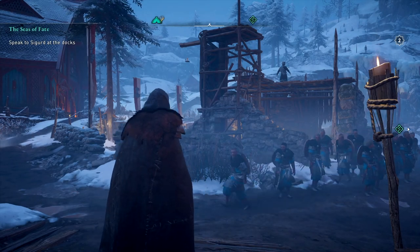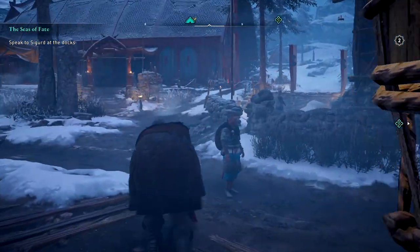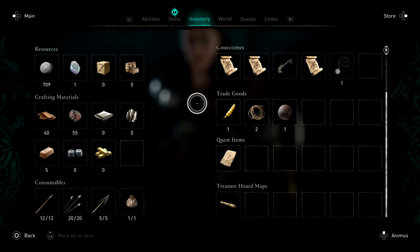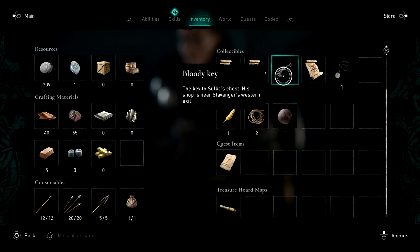Alrighty, welcome back to Assassin's Creed Valhalla. Last time I left off, we were supposed to go to England, but first I believe I have something in my inventory that reminded me of something — it was this thing. A bloody key, the key to Sulk's chest. His shop is near Stavanger's Western Exit.